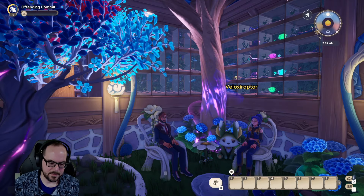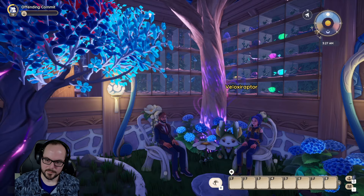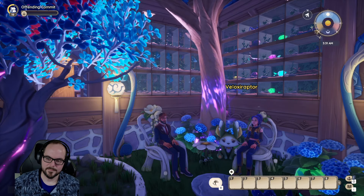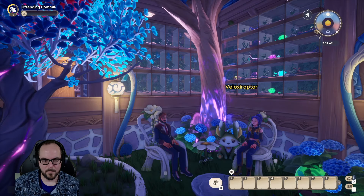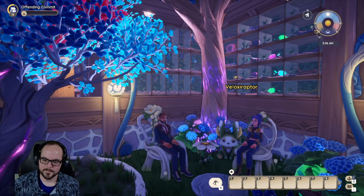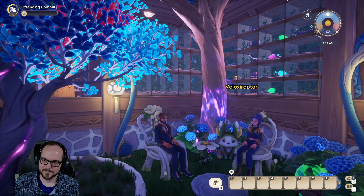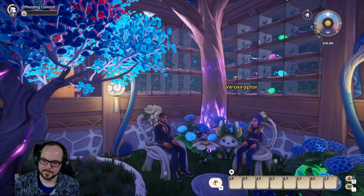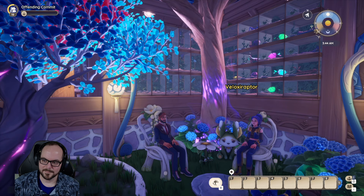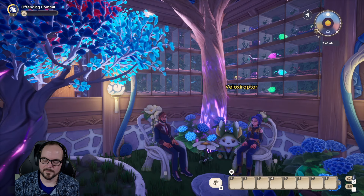My next question is going to be kind of off script. If your decoration style had an item that was a catchphrase — what is a common item that you feel you have to have in your design for it to be you? Probably the Capital Chic armchairs actually. In real life I gravitate very much towards a mid-century modern vibe, and those chairs are just so MCM that they make me very happy. Also the industrial bookshelves — I feel like they're very underrated. They're very clean, very practical, and they look nice combined with almost any other group of items in the game. So probably those two things.